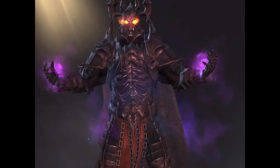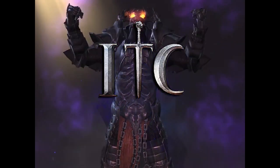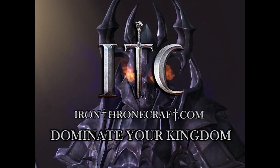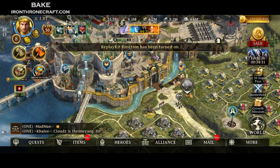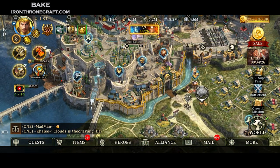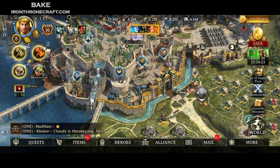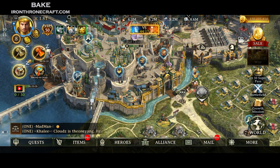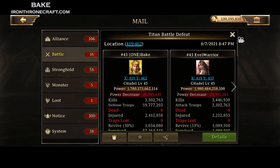Howdy everybody, this is BakedThineThroneCraft.com. Today we're going to talk about Titan skills, and specifically how to set your skills for attacking, and also how to set your savior up so it hopefully doesn't die as quickly. A lot of folks have been getting frustrated with the savior getting smoked as soon as they put it down, so I'm going to go through the combat mechanics and how that actually works.